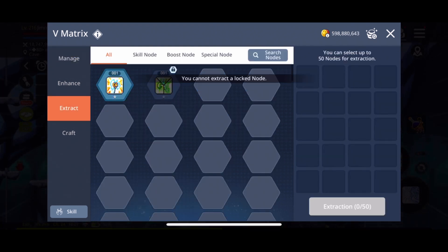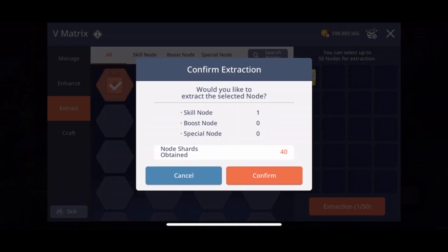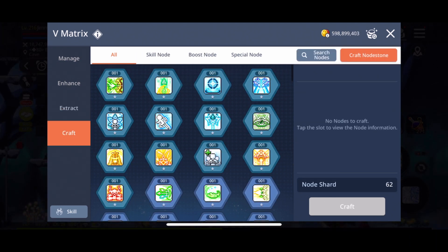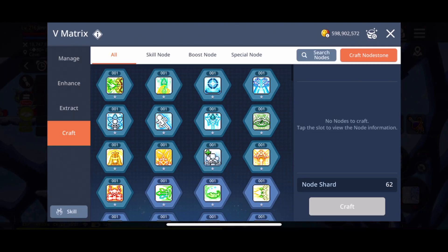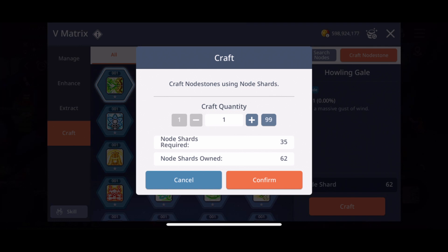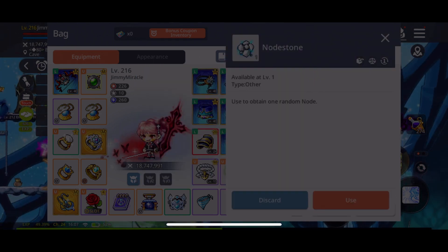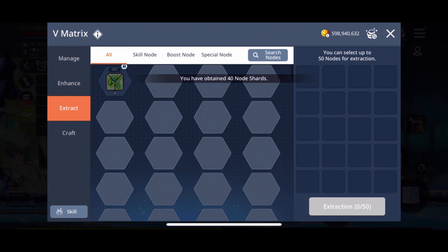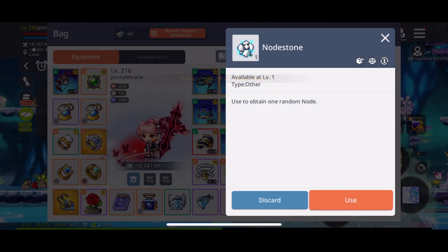A skill node that you can't use can be extracted for 40 node shards. When we go to craft a node stone, it costs 35 shards. So it's actually in our favor to open skill nodes — we actually gain five shards each time. You can think of this as a bonus since it doesn't even cost mesos to extract. I don't know why Nexon actually did that, but let's not bring it to their attention.